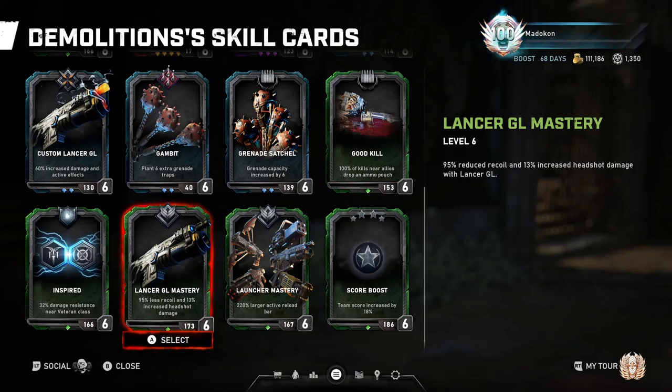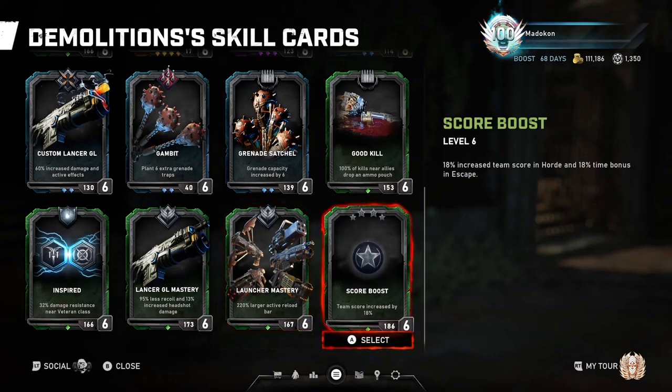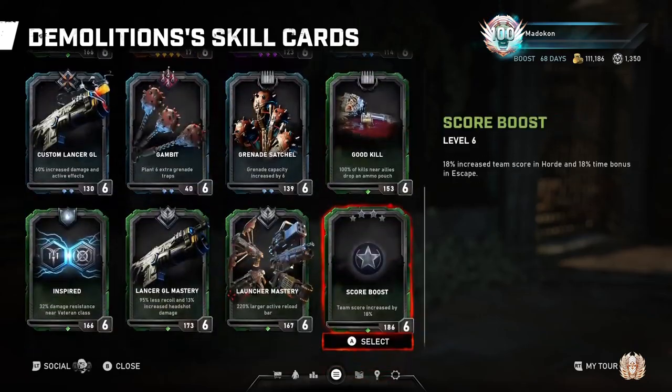On to Launcher Mastery: 220% larger active reload bar for explosive weapons. This is another low-level card to help you get used to hitting active reloads with your launcher weapons, but once you're higher level, there are better cards to equip. When it comes to Score Boost and Epic Score Boost, if you're not running a high score or timed run, they really aren't going to do much for you.